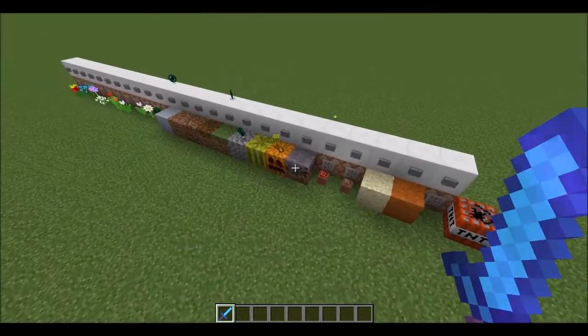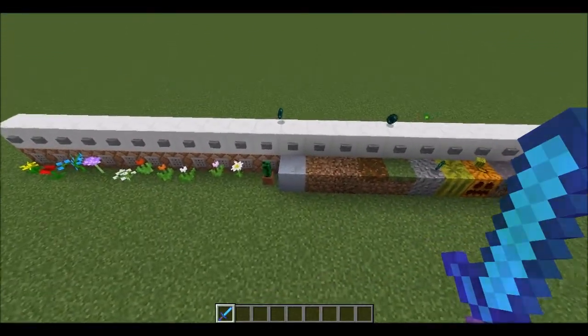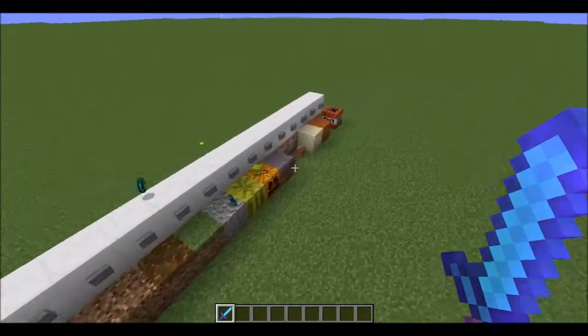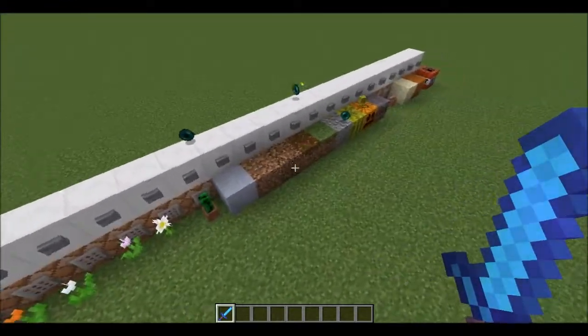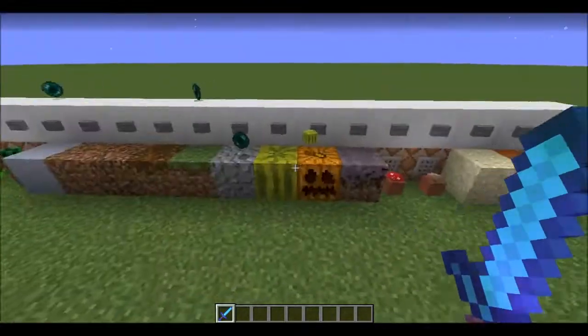When an Enderman puts down a block, it also checks that he's not holding anything, and he will de-equip that item. Then he can pick up another one and will be equipped with the new item. This works when they spawn in, place blocks, and pick up blocks infinitely many times, and it also works with infinitely many Endermen. So if one has a clay block, one has some grass, one has a pumpkin — they'll all work and each drop their individual items.